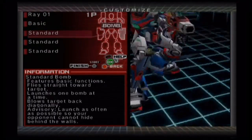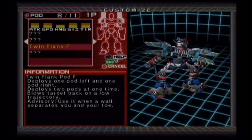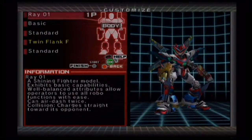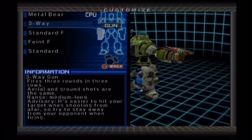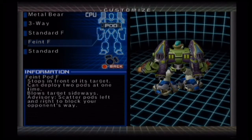First of all, I can show the customization thing. There's the pod. New parts you haven't used are usually indicated in gold — or is it yellow? The Twin Flank Bomb deploys one pod left and one pod right, deploying two pods at once, blowing targets back to a lower trajectory. Basically this thing is more usable for trying to flank someone in a corner.